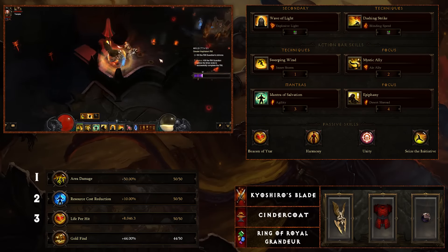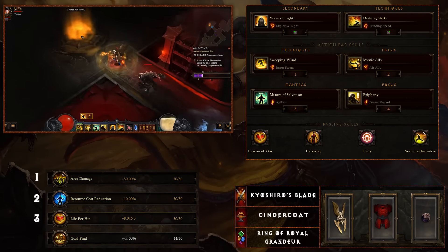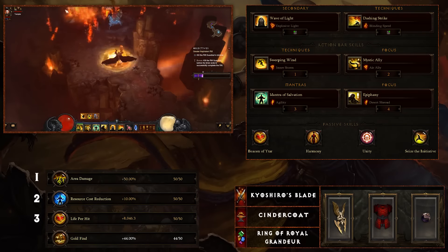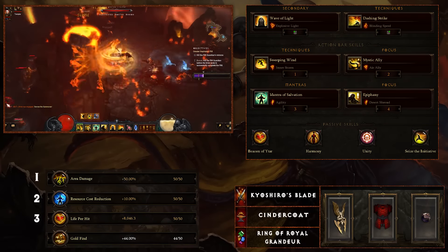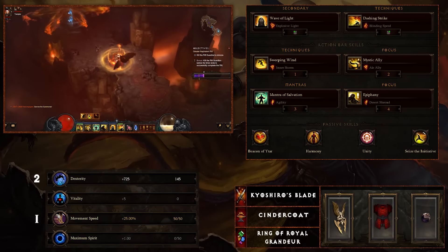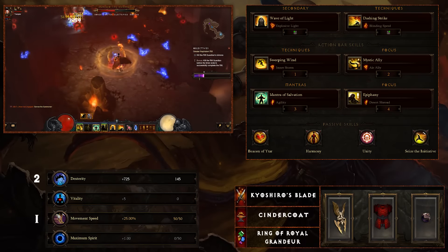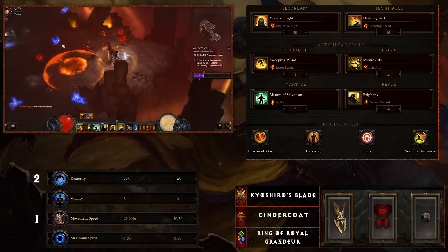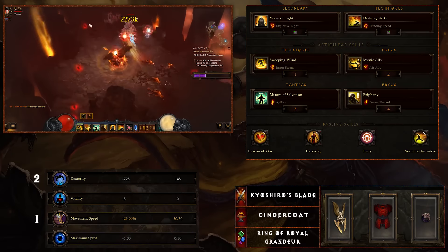You should have enough spirit regen to where you're not finding yourself running around without using attacks, so Mystic Ally with Air Ally is definitely going to help. Next, Mantra of Salvation with Agility — just a good defensive skill to have. Epiphany with Desert Shroud is again good for defense and mitigating damage, but it also increases your spirit regen. Moving to passives: Beacon of Virtue reduces all cooldowns by 20%, which is great for your Mystic Ally and Epiphany to keep your spirit up. Next, Harmony is another defensive option.